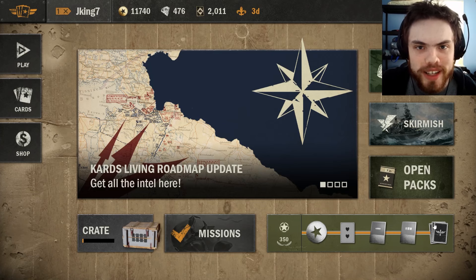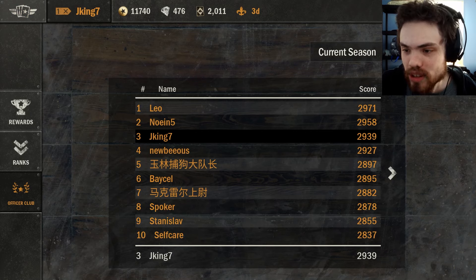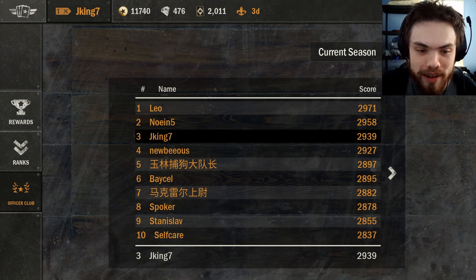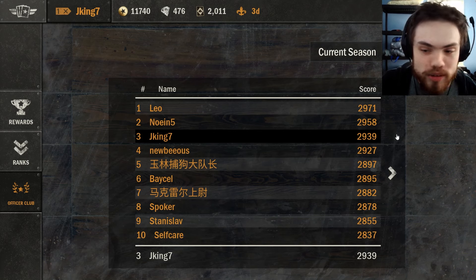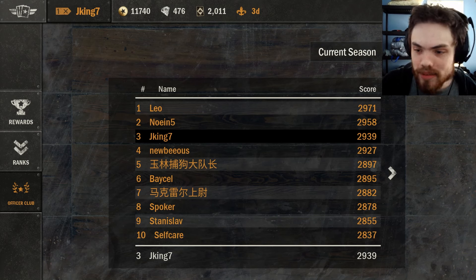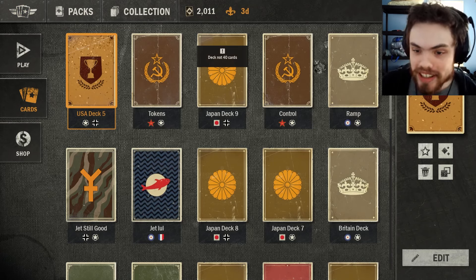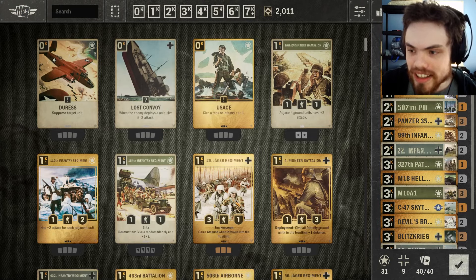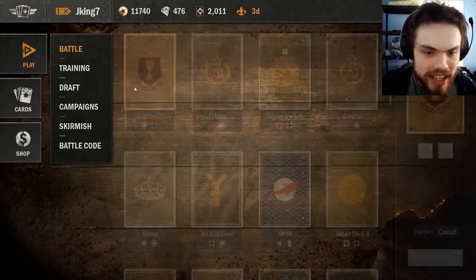Hello guys, welcome back to another video. This is going to be part three of my January 2024 Road to Rank One. In the last part, we started at 29.48, just 23 points below first place, then we lost twice in a row. We were able to regain quite a bit of that loss, however we're still only at 29.39, which means we are 32 points off first. We're going to be trying to catch up — 32 points if I win my next eight games or so should get me there. I will be using my trusty US-German Frontline deck to try to accomplish this. No changes since the last video, so let's jump straight into the games.